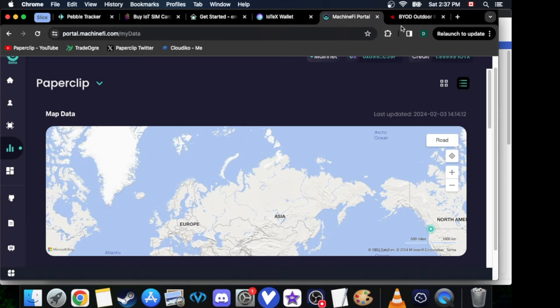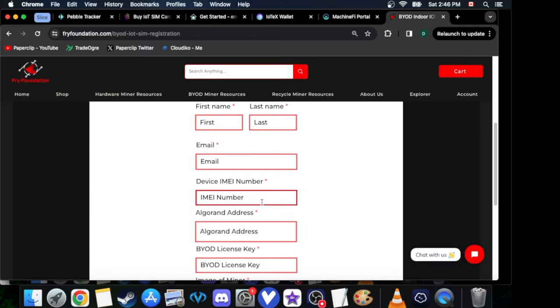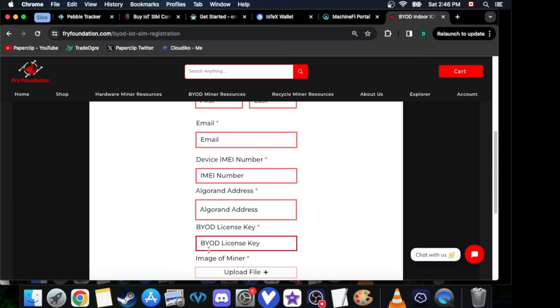But if you want to collect even more, to register your pebble on the Fry Foundation, go to the BYOD Indoor IoTeX Pebble Registration. Make sure it's the indoor one, because we're collecting indoor data. Just fill it all out. The only downside is you've got to buy the BYOD license, which is $105 USD — but that will pay itself off really quickly, and we never know what the price of Fry will do.